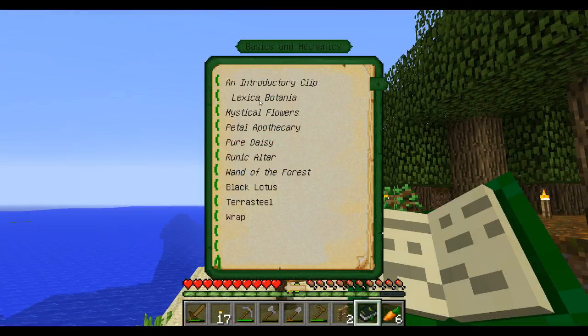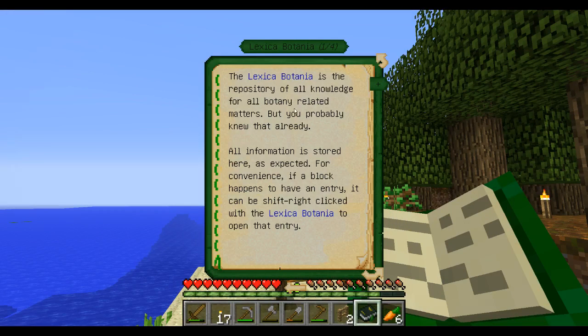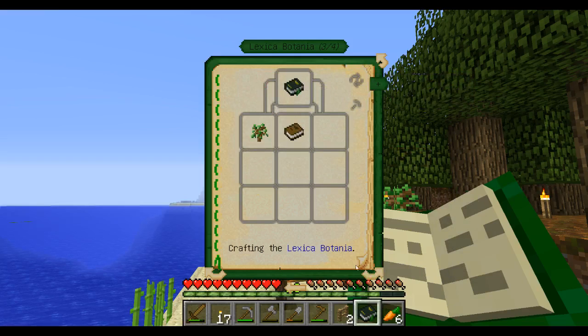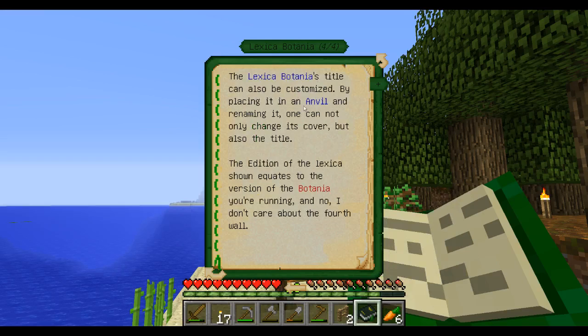We started a little bit, so here we go. The Lexica Botania is a repository of all knowledge for botany-related matters. All information is stored here. If a block has an entry, it can be shift right-clicked with the Lexica Botania to open the entry. Any entries typed in italics are basic entries which contain the very basic knowledge required to play - they should be prioritized over others. The Lexica Botania title can be customized in an anvil.